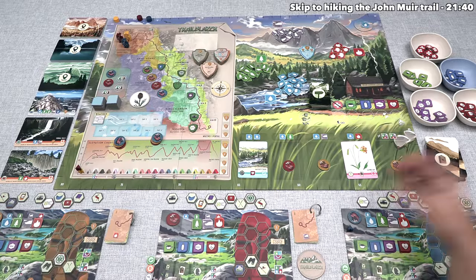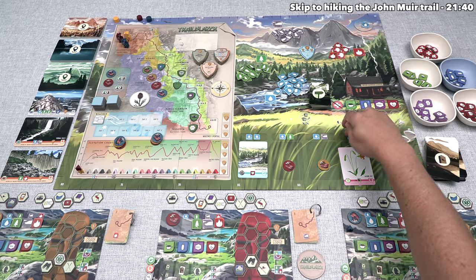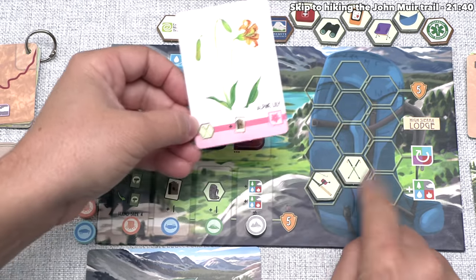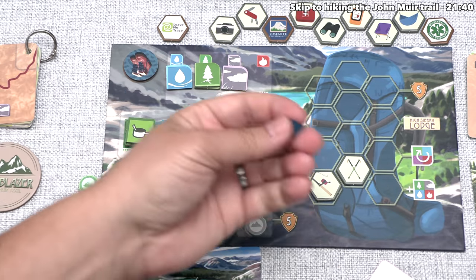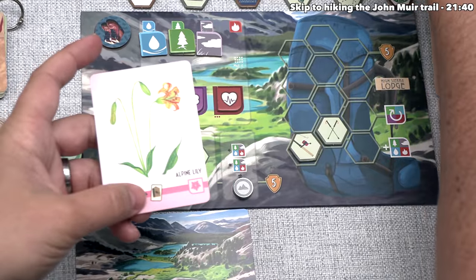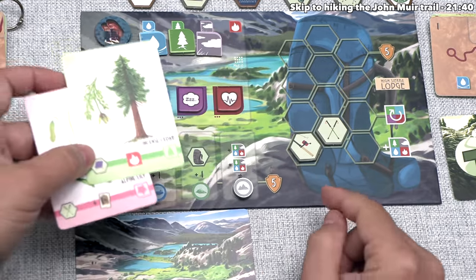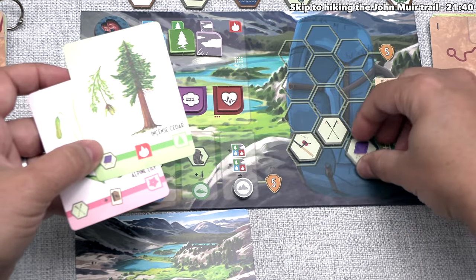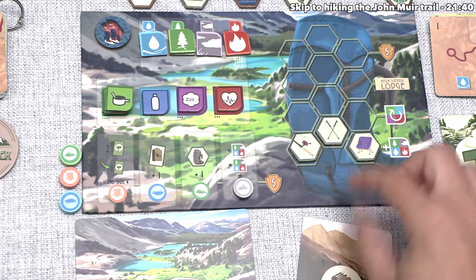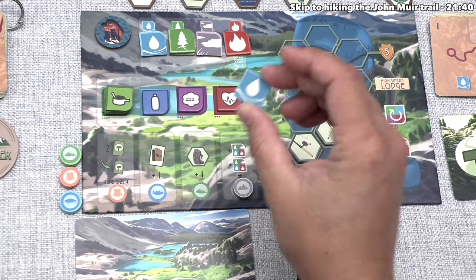After that, the blue player can go, and they are also going to discover — in this case, that's going to be an alpine lily. This will cost them a water and fire natural resource, and then this alpine lily shows those hiking poles that are already in their backpack. This means their elevation will go up once, so they are also at the start of that track now. The other benefit lets them take another field guide card straight from the top of the deck. This is an incense cedar that is going to add a camping chair to their backpack, and it will also get them one fire natural resource.